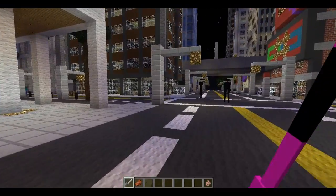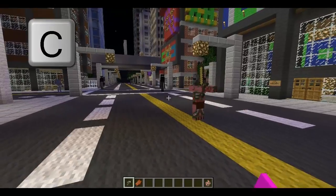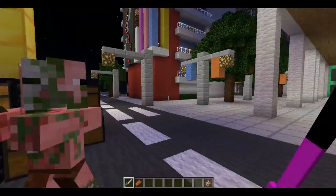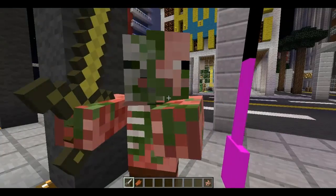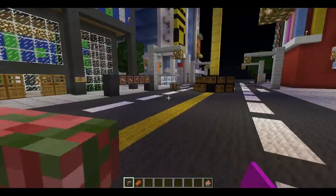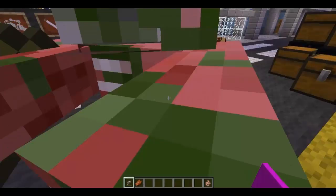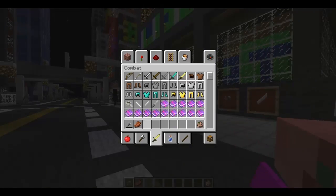Another thing you could do — I'm not going to demonstrate on the Enderman — but if you hold and press C, you're able to throw the blades. It's not working for some reason. I was looking earlier. But if you press C, you're able to let go of your blades. I should be able to throw them at people. Earlier it was one-hit KO-ing them or something. But I ran out of blades, let me go grab some more.